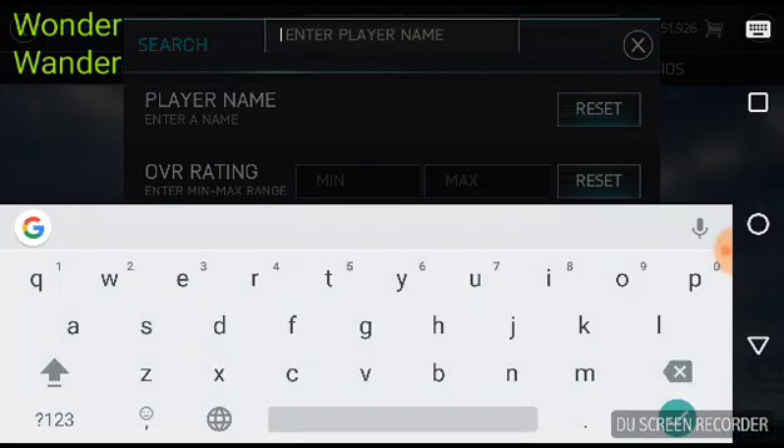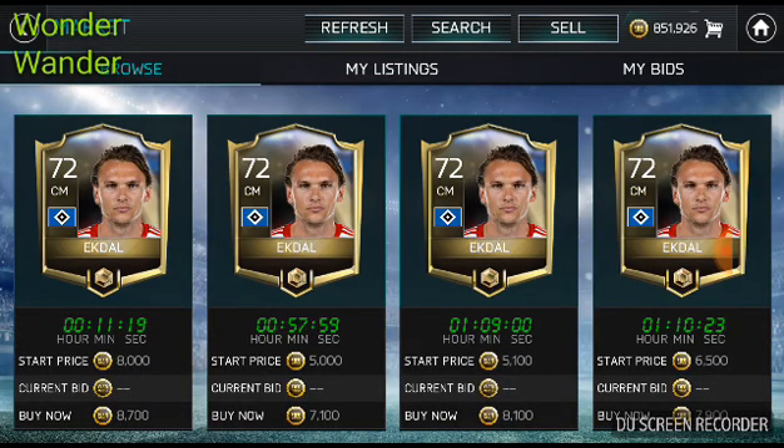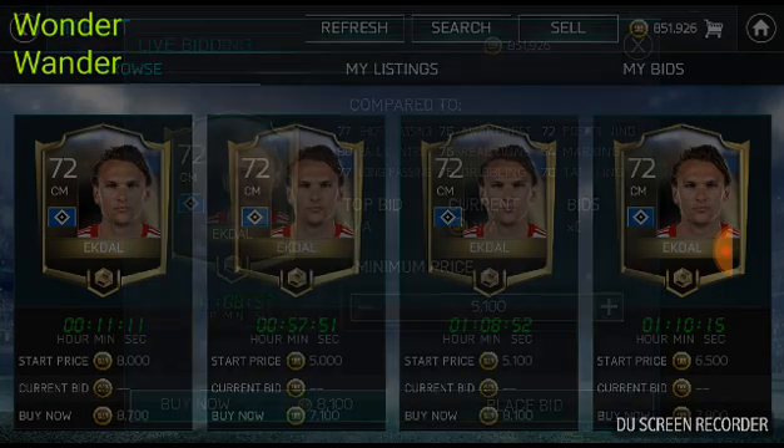Next, let's look at a couple of cheaper ones — because if you already have a decent overall, some of these cheaper players would be enough. It depends on how many coins you've got. This one is going for pretty cheap; I purchased him for around 5k — 72 overall as a midfielder from the Bundesliga.